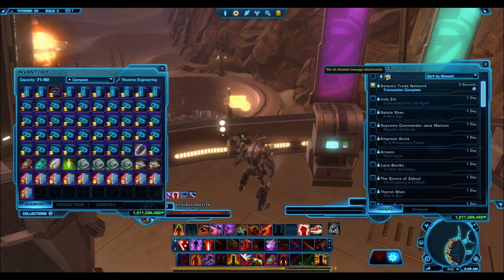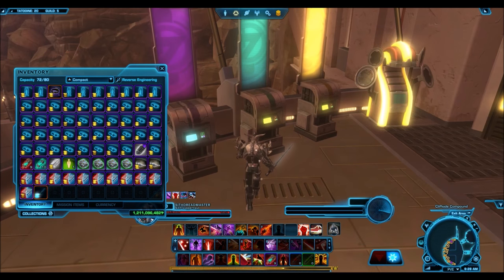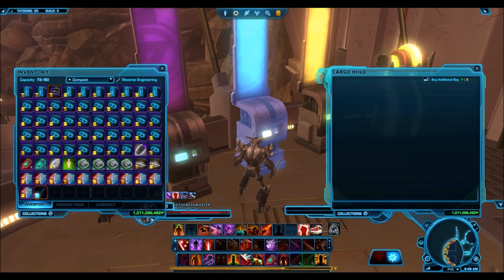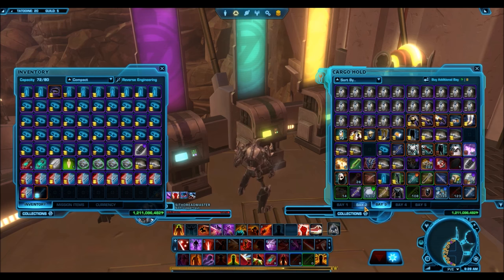I was thinking maybe I'd use another character, and I do have a Sith Assassin. This Sith Assassin is called Swartar TV. I decided that this was going to be the character — the new guild master of the guild. This is going to be the character that everyone can recognize in-game, talk to, whisper, and we can play together. Because he's called Swartar TV, it's very easy to recognize him.